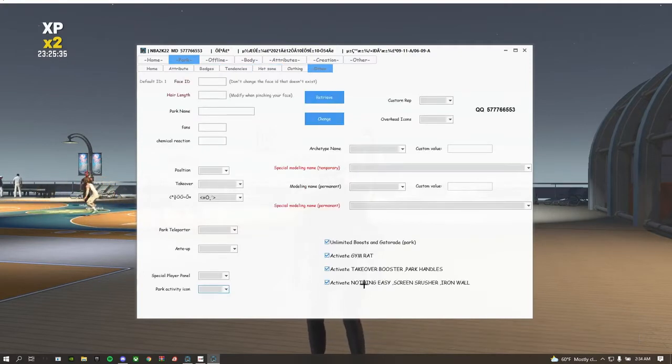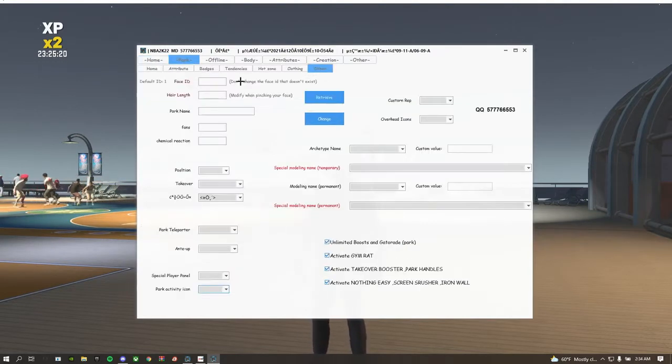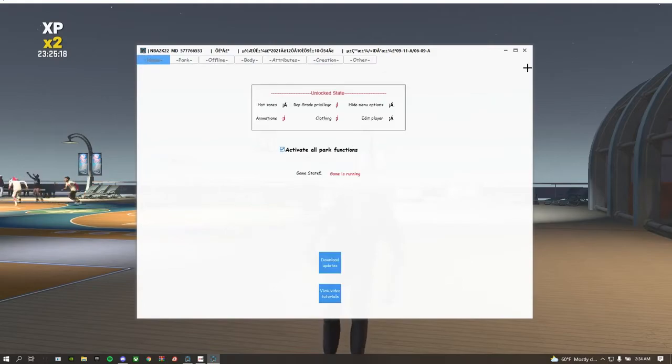So then you're gonna put other in here and press these four. Once you do that, you're gonna come back here. This is the most important part — everybody says that their mods keep turning off after the game. You've gotta press this after you do all this stuff.